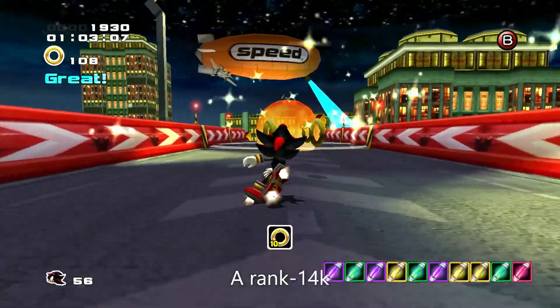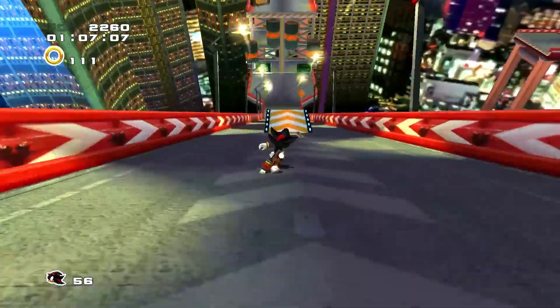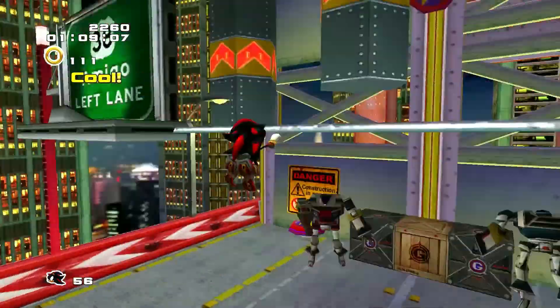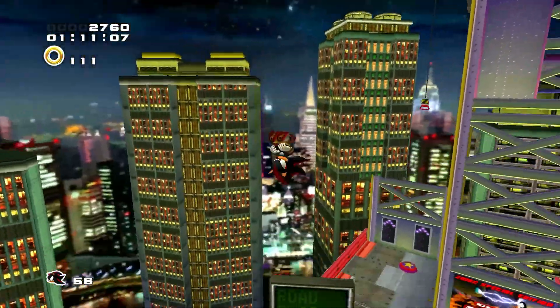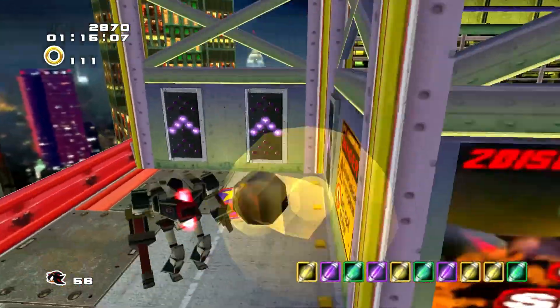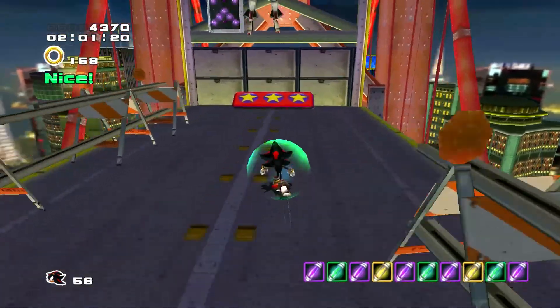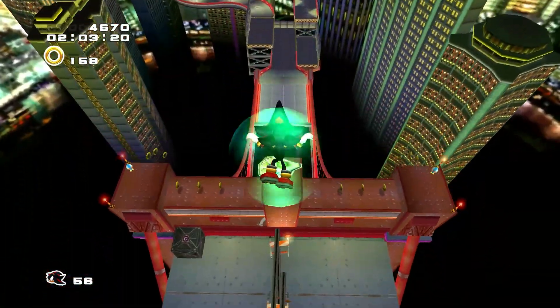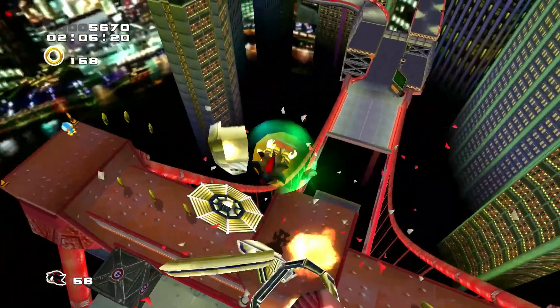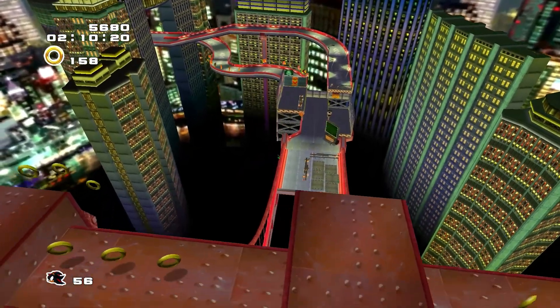In Radical Highway, the basics you need to know are to grab rings and hit all enemies. The two most important route changes are in the middle of the stage, where you want to take these ramps instead of going below. In the first one, it's okay to skip the enemies — they don't give too many points, and the point bonus for taking the upper route is better. You need to take the second upper route to reach the Gold Beetle. I recommend reaching the end of the stage by 3 minutes, because it gives a big enough time bonus.